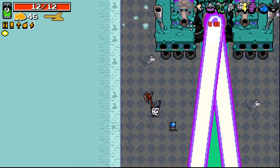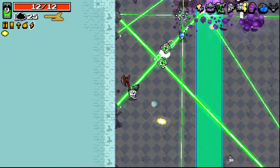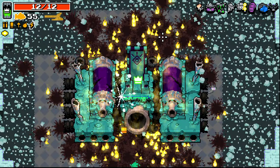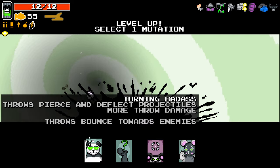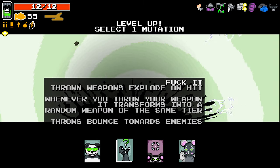It works better for this boss when I've got nothing to kill for trigger fingers. This thing is maybe a bit too good. Throws pierce and deflect projectiles. More throw damage. Throw bounce towards enemies. Throwing weapons explode on hit — that's called 'fuck it.' I like it. Turning badass.